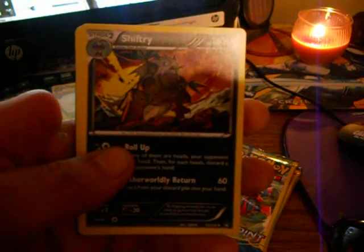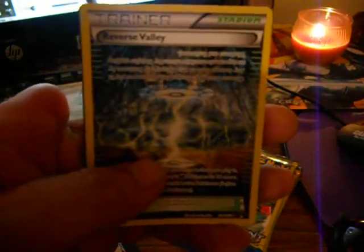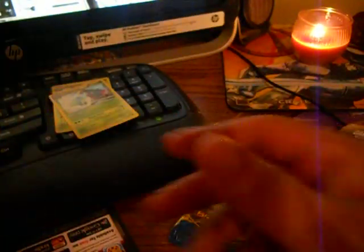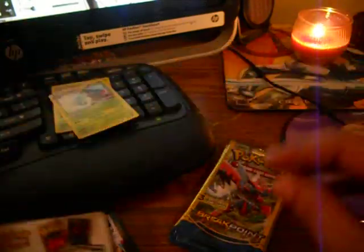We got a Shinx, a Shiftry, and a Reverse Holo Out Valley Trainer Stadium. This is what that one had — no codes. If there were codes, I would be showing them.